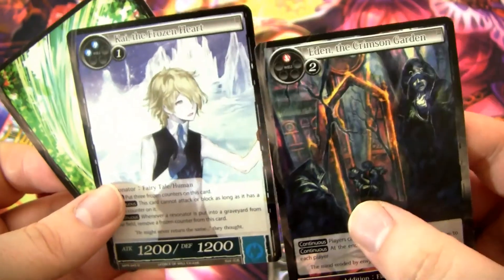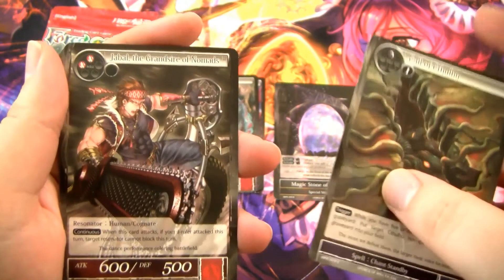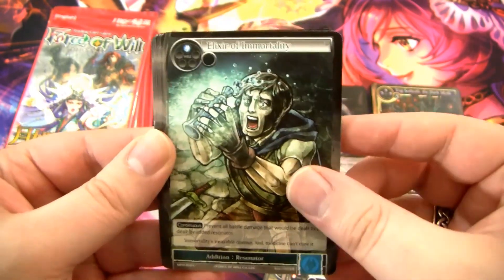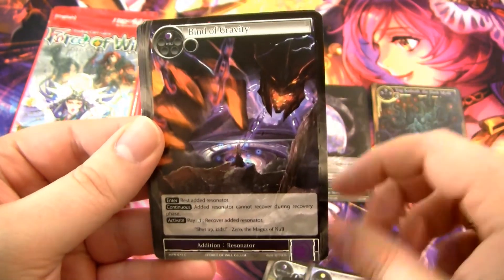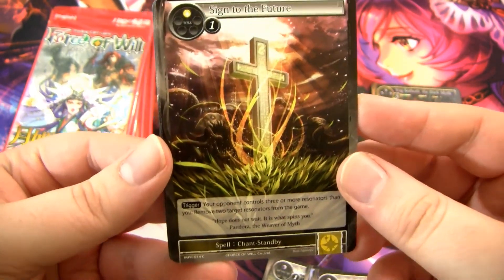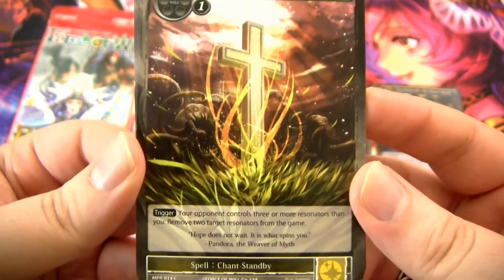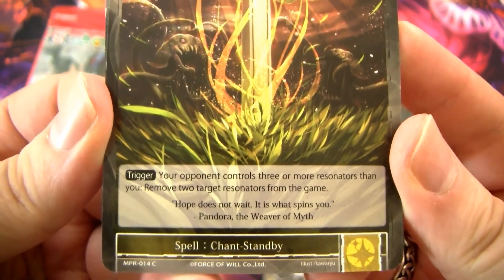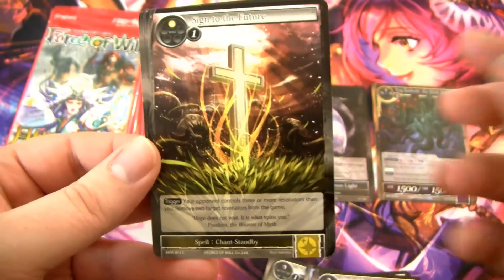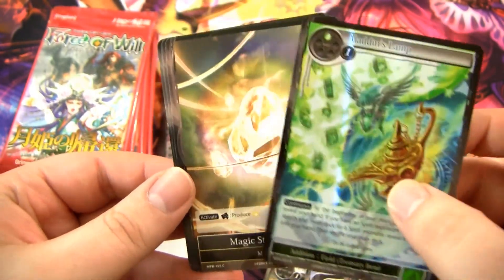So I know the two big money cards from this set — you can get a Full Art Booty Cat, and you can definitely get an alternate-colored Little Red the Pure Stone. This card is actually a really good Wanderer card: Sign of the Future. You see it in a lot of different decks. It's a chant standby — it's a trigger. When your opponent controls three or more resonators than you, remove two target resonators from the game. So if they control three more than you, you can kill two of their dudes. It's a pretty good card. And we have Aladdin's Lamp, which is pretty cool.